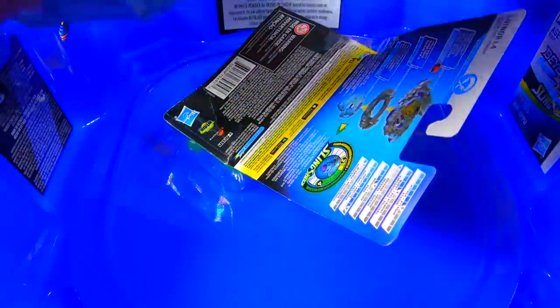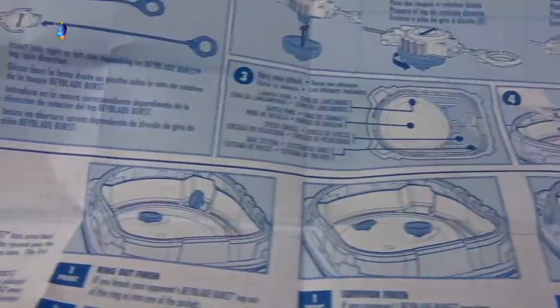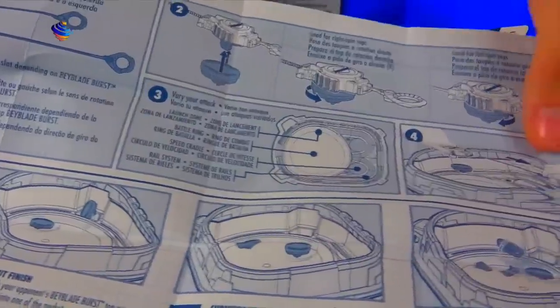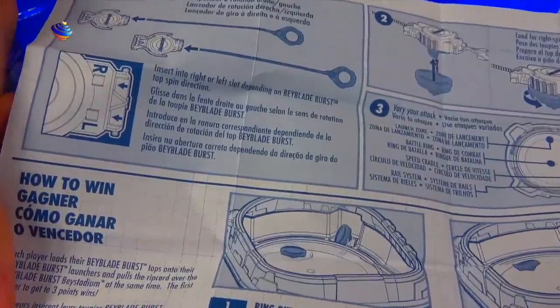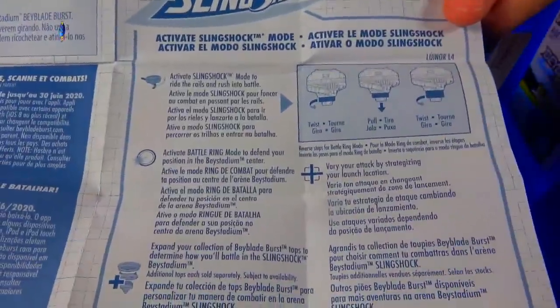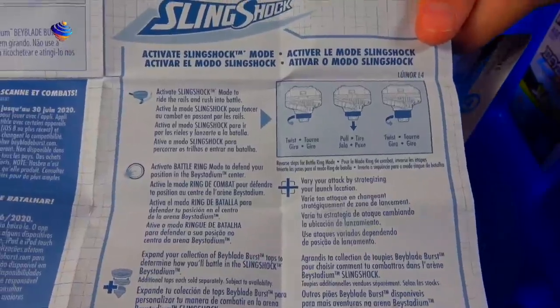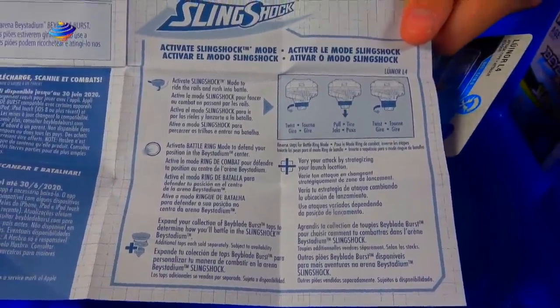Going through it quickly — this right here is the basic stuff going over the stadium. The really cool thing about this turbo stuff now is it's a lot more strategic. You really have to think about how you're going to launch the bay and what direction you're going to launch it. The point system is still the same for how it works — you twist, you pull, and then you twist again.